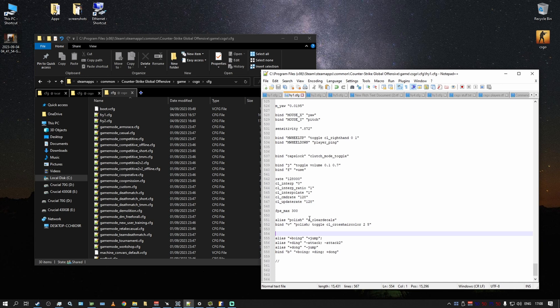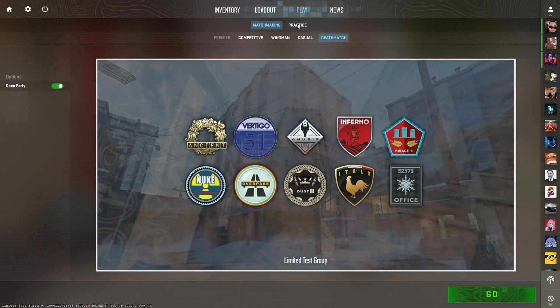Right now CS2 still needs to fix performance issues, add clear_decals back, and fix the switch-hands toggle — 'cl_righthand 0' and '1' does not currently work, which is really frustrating, especially in certain positions where you don't want your gun model obscuring your vision. But it's just the start of the public beta, probably three to six months of this, so I think they'll add a lot of stuff back.